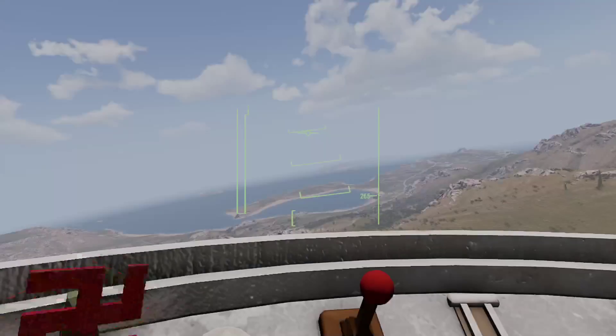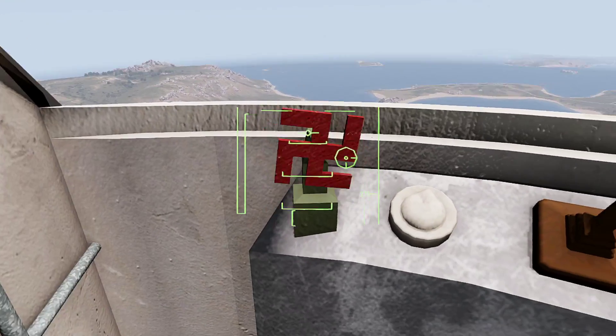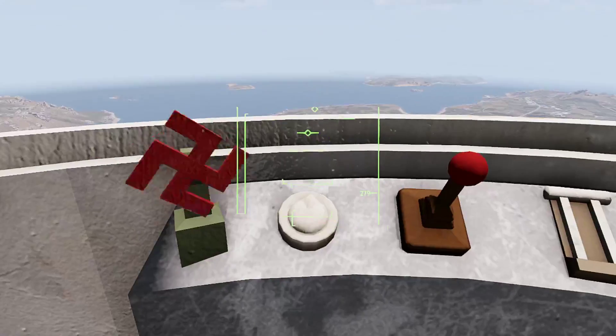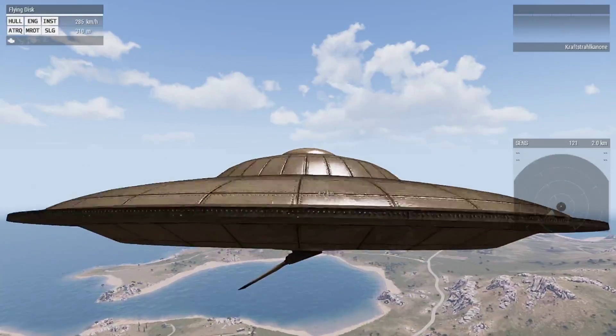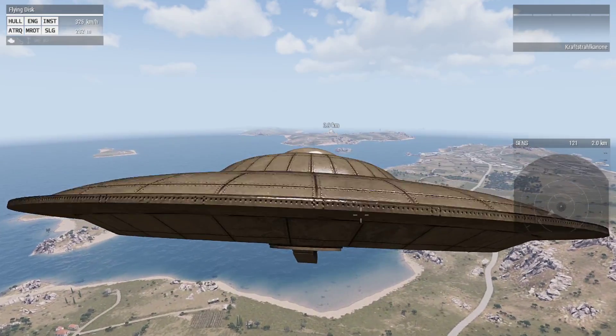Go to third person and move your camera around left and right. Watch your eyes — is that a swastika? Go to first person real quick if you're the pilot. What the heck? Oh what the... The spinning swastika! Hitler was an alien. We knew it. We knew it all along.